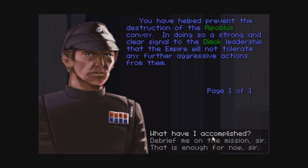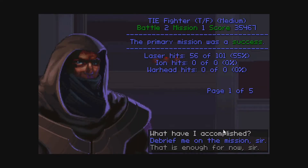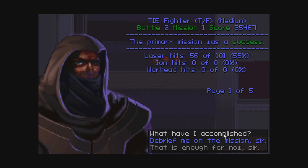You have helped prevent the destruction of the Ripoblus convoy. In doing so, a strong and clear signal has been sent to the Democ leadership that the Empire will not tolerate any further aggressive actions. You have also uncovered some very alarming evidence — there is no legitimate way the Ripoblus could have acquired Imperial armaments. Remain vigilant, we will speak again.